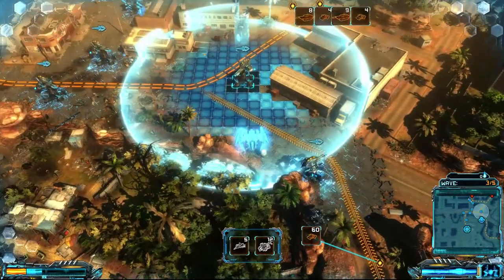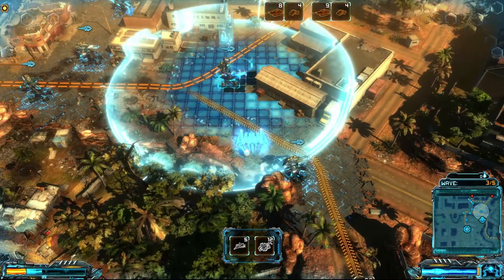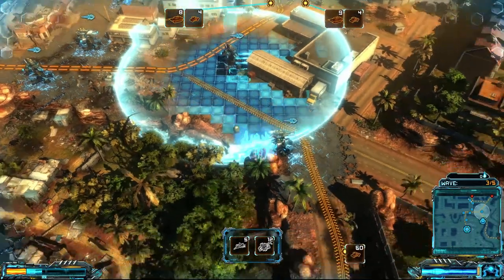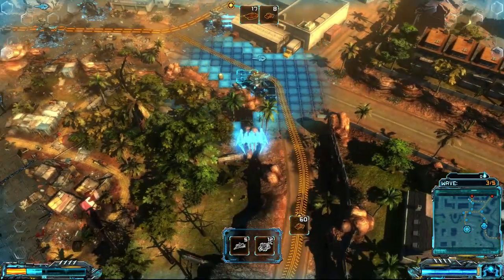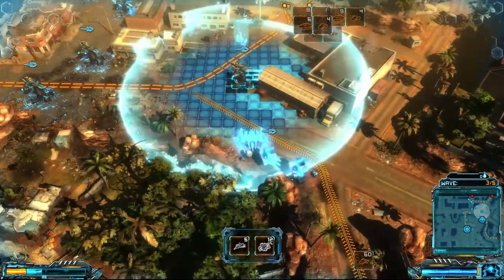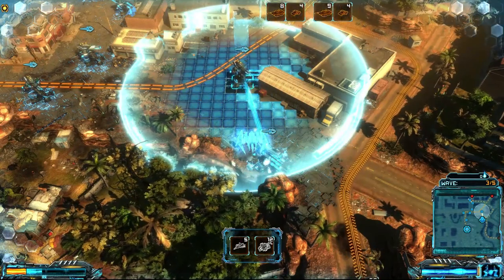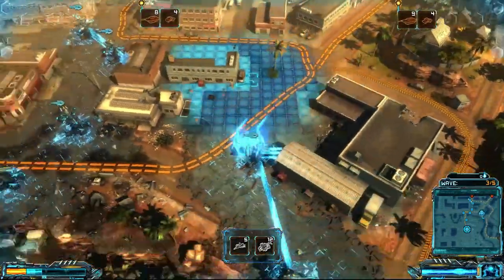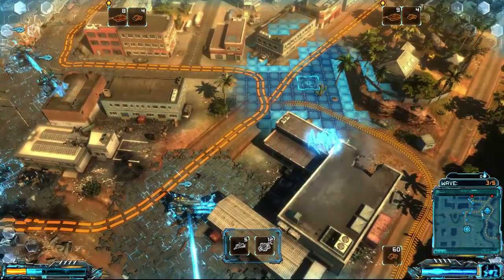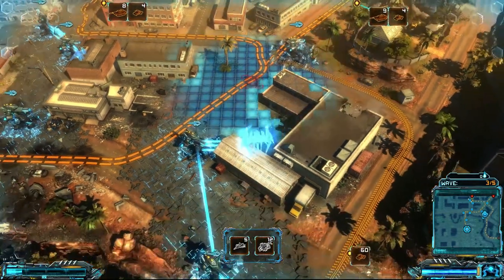And set up... let's see if I can pull this guy out, move him. Okay yeah, we can. And so that should redirect that route. So now you can see that that route moved around this way. That's a little bit longer — you can send these enemies that way. And let's start it up.